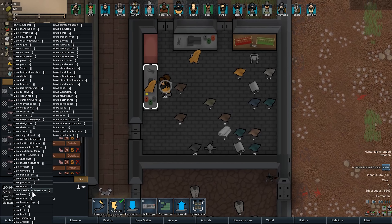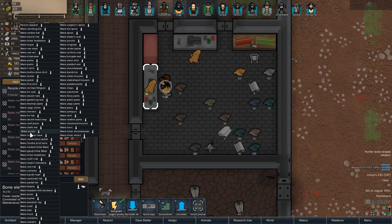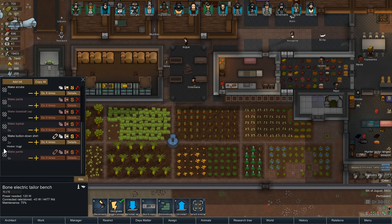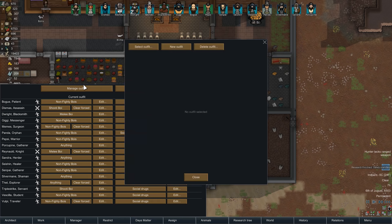Let's take a look here. Oh my god, we have so many things. Like there's a medics bandana, and there's scrubs - surgical scrubs. It takes two medicine to make scrubs. But I think it would be worth it if we made good quality scrubs. So I tell you what, only Gigi can do this because she's most likely to make good scrubs. Make one of these, hopefully it'll be good.